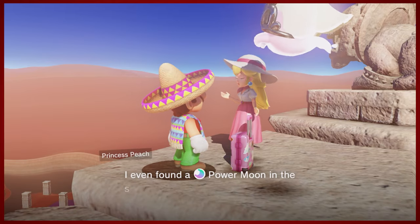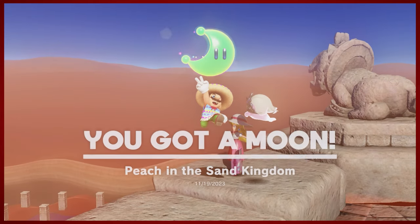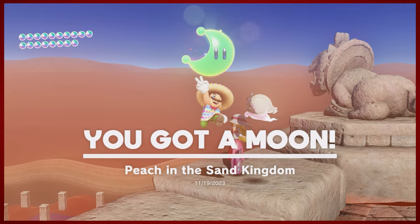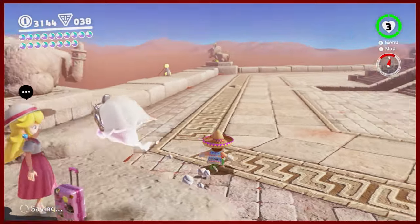Thanks, Peach! Peach is clearly rocking the two-wheeled suitcase because she is an inferior traveler. Four wheels is the pro move.